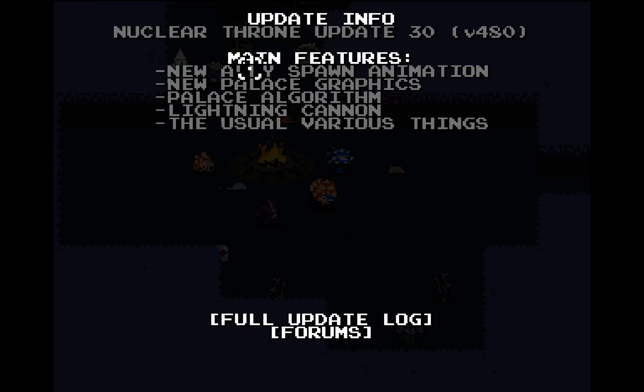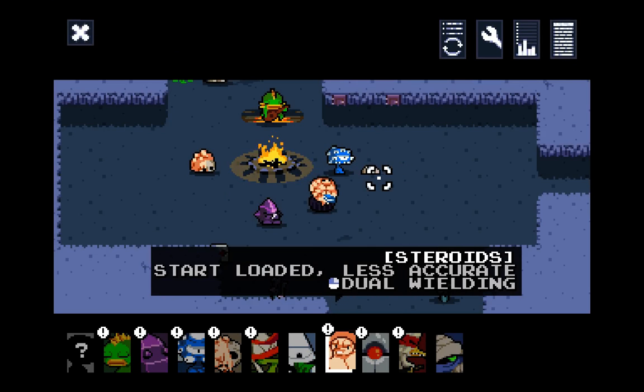And anything else here? Oh yeah, the new ally spawn animation for Rebel's allies. They're pretty cool, they look cool. There's a lightning cannon, which I haven't found yet. It sounds interesting, but I'm not terribly interested in high damage, low rate of fire weapons. And I'm not really sure what the usual various things entails, but I would imagine it's just bug fixes and such.